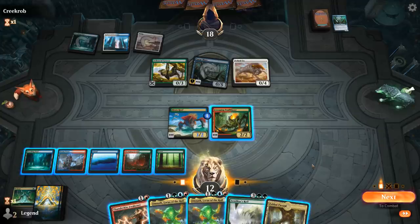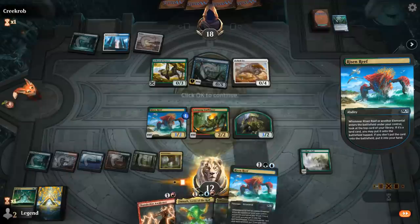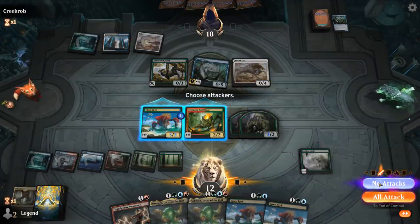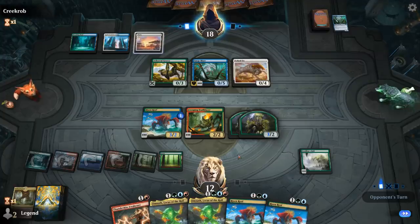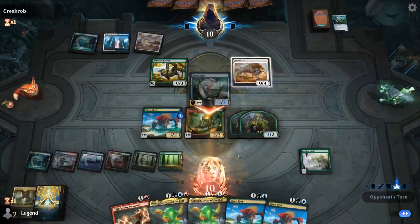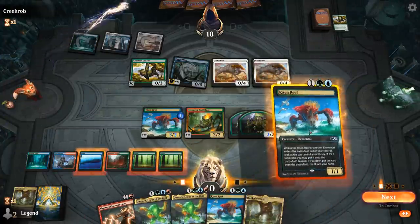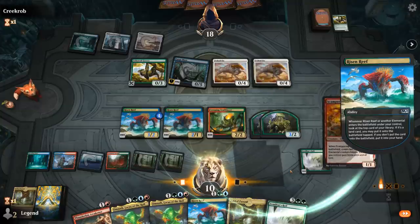Opponent discards another Surgemare. Good turn for Fabled Passage alongside Zendikar's Roil — get that Risen Reef value. Fetch up a Forest in case we draw an Elf. Double Reef in hand, so next turn we should be able to combo off pretty easily. I guess we might not have the mana to play Omnath or Scampering Scorcher afterwards, but if we draw lands and play Reef, chances are pretty high we can get there. Opponent plays another Yoked Ox. Fabled Passage — alright, this has to be good enough.